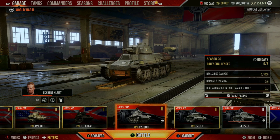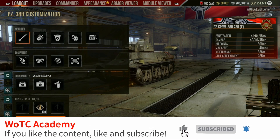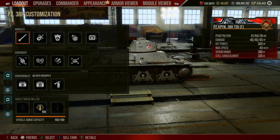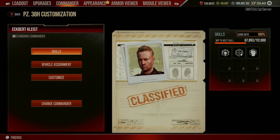To do that, we are going to go to the loadout screen of this particular tank. I'm going to hit the X button on Xbox, and I believe Square on PlayStation. Here we're brought to the tank customization tab page of the Panzer 38H, and I want to scroll over specifically to the commander tab.